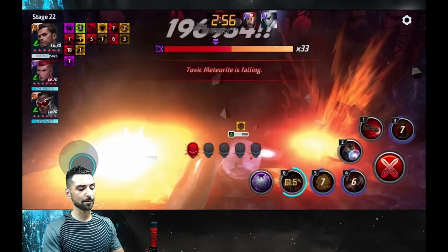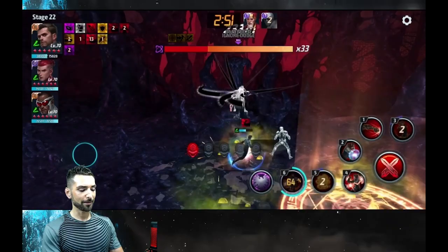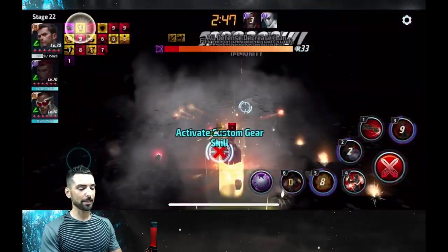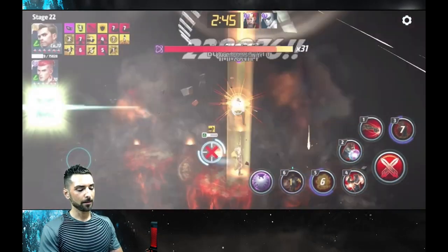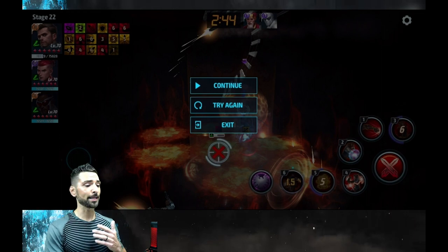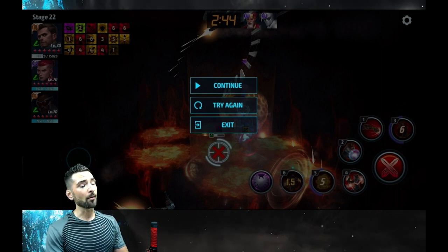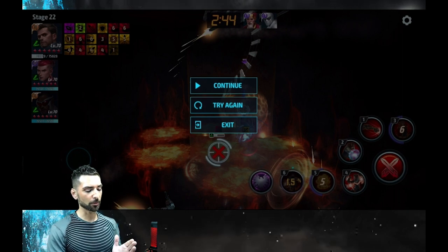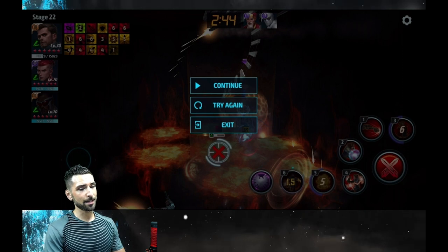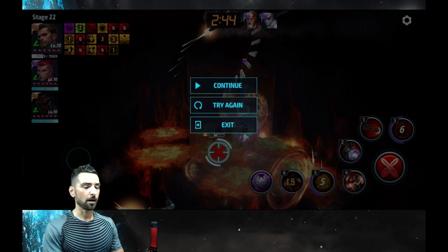This is taking him a long time. He also doesn't have a heal. I feel like if the procs were actually on time he could have done that a bit faster, but as of right now with this build I'm not impressed. Let's see if eight Odin's Blessings and a mighty energy will vastly improve this man.